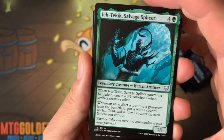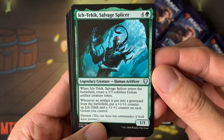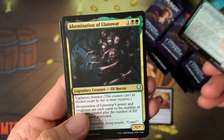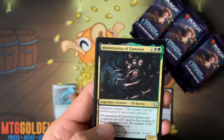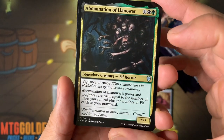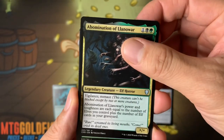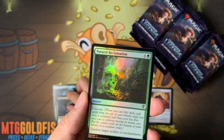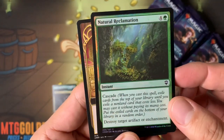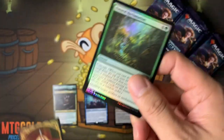We got one of the partner commanders — I don't remember this one. Also one of the Abomination of Llanowar commanders. It counts elves you control and in your graveyard on the battlefield. Now where's the foil? Natural Reclamation — it's a five-mana cascading spell. Cascade is one of the keywords of the set. We get one foil per pack, so that's pretty neat.